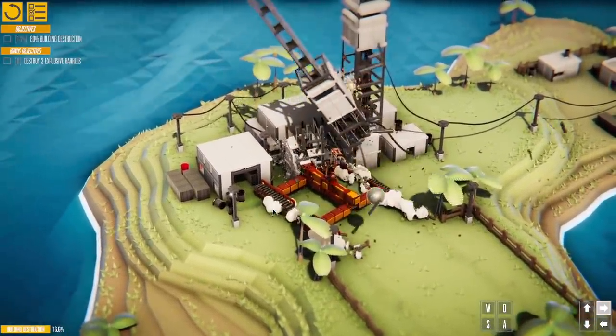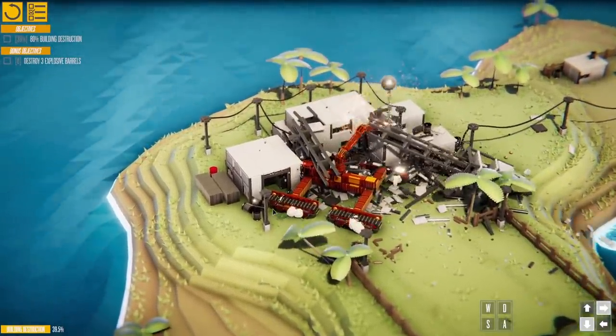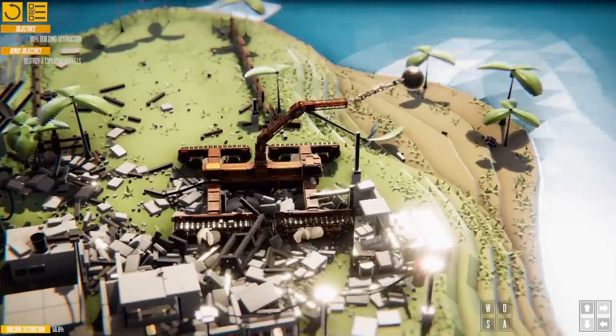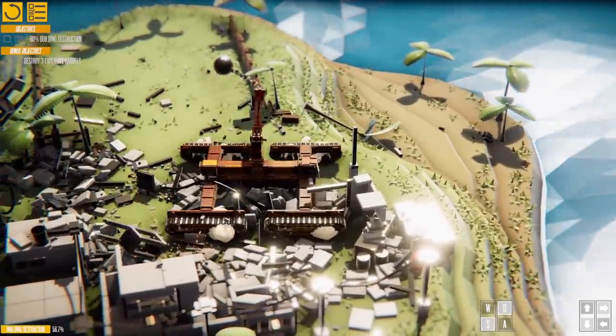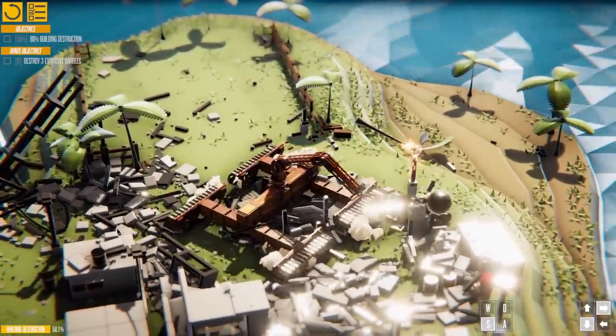Boosh! The wrecking ball smashes into the building and it shatters. We whip it up and then down — look at it destroy everything. It is wicked. I really like the tilt-shift graphics as well; you can actually turn these off but we are leaving them on for sure.